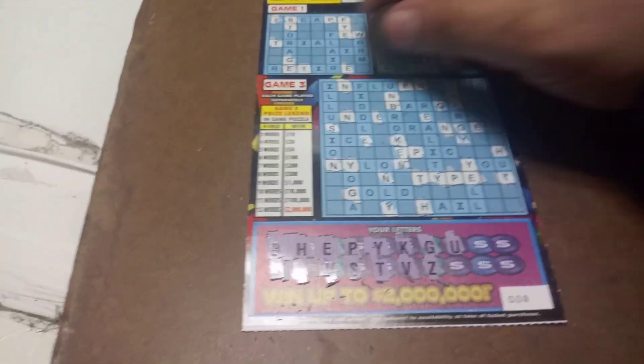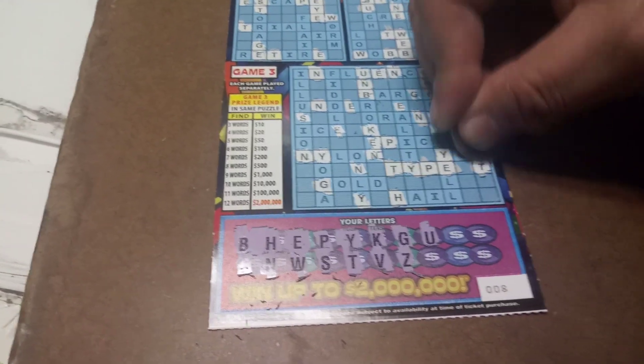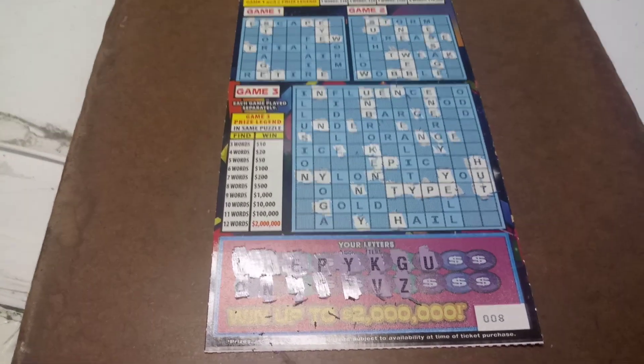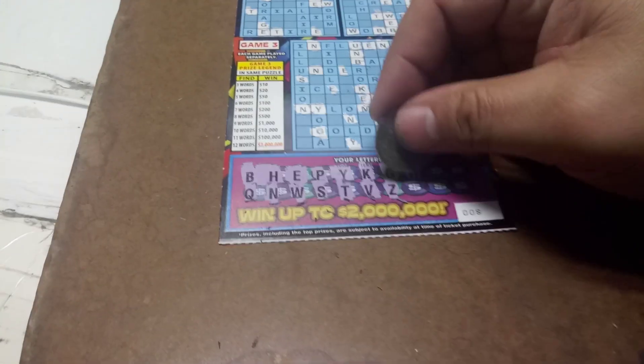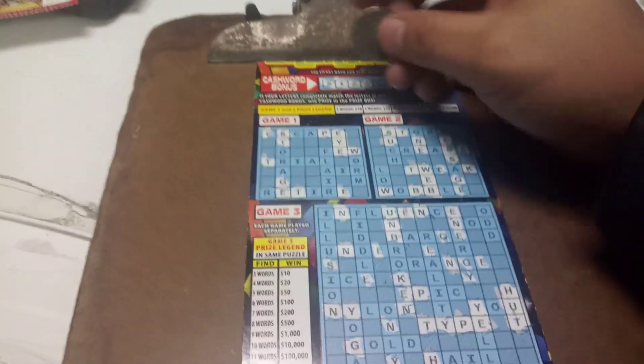You know that the vowels are not guaranteed to come out in the $10 game, but we're looking for a U. We have one U there. Nothing on puzzle one. Puzzle number three — U. We got the word hut. So we got two words in puzzle number three. One more word in puzzle number three and we win at least a break-even. Five letters left, a letter I. So we're just missing the L on the bonus to get something.